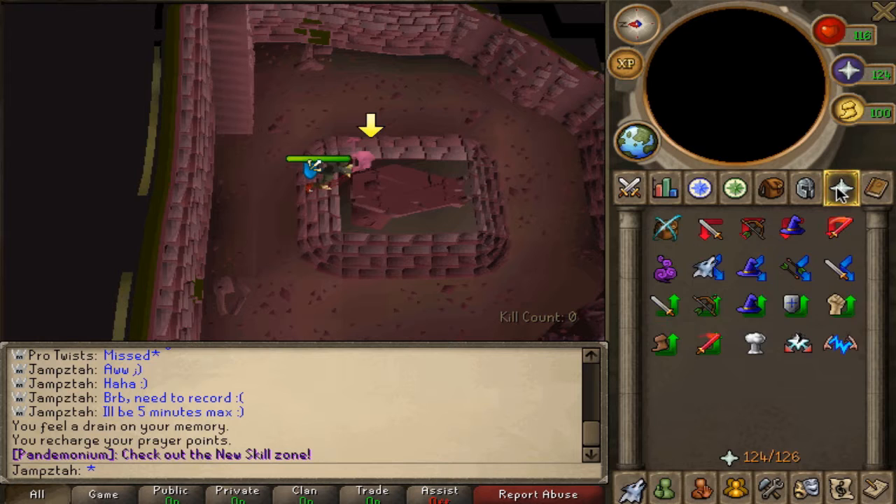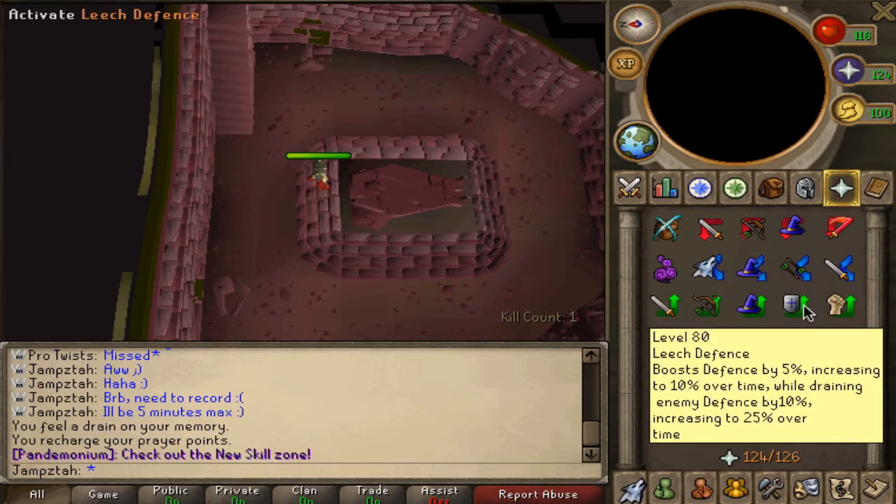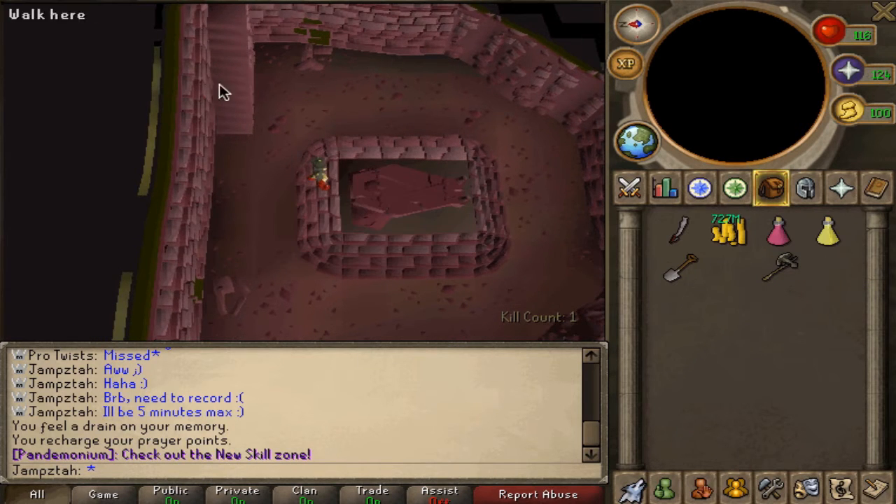Like here I've got Ahrim. Depending on what damage they do, you need to pray differently — for example Ahrim you pray against magic. They're all different prayers, but you'll see straight away which one you need to use.